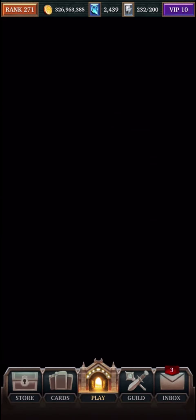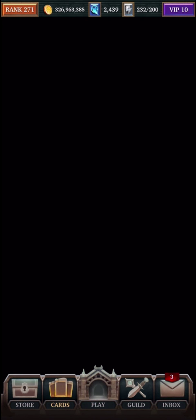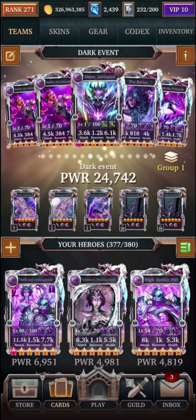What I chose to do is show a team that was basically all support cards except for the Raven. The Raven is actually an event card. And then we have Almar, which you can get from the season trophies. So this is a very viable team for anybody who may be free-to-play, who may not have a lot of cards to use, especially if you don't have an event card. This is an option they can go with.